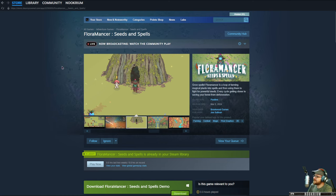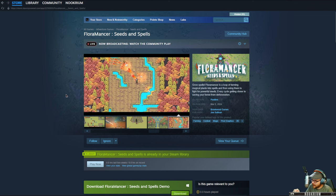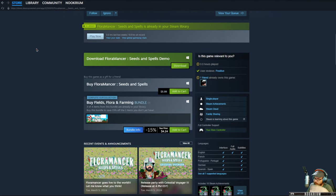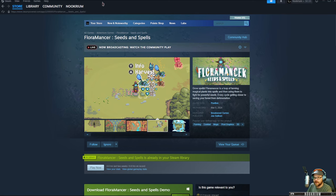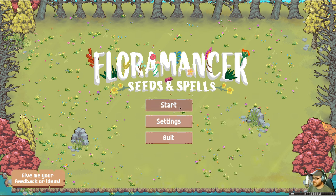Today we're going to play some Floromancer: Seeds and Spells. We're going to be a wizard, go around, harvest some seeds, and depending on what kind of seed we find, we will spew out water or fire or earth or whatever, cast spells, plant more seeds to get new spells, that kind of thing. We can plant grasses and move our cursor around the screen. Anyway, let's try this thing out.